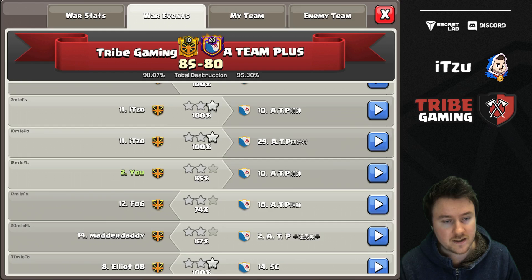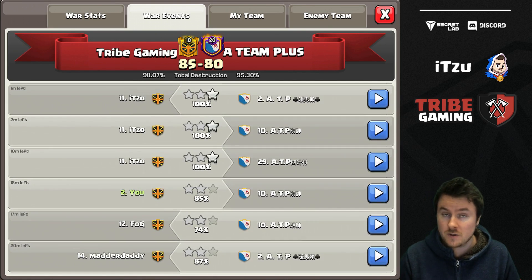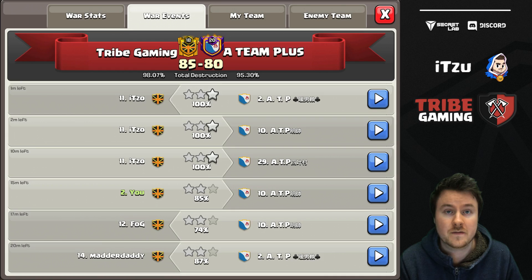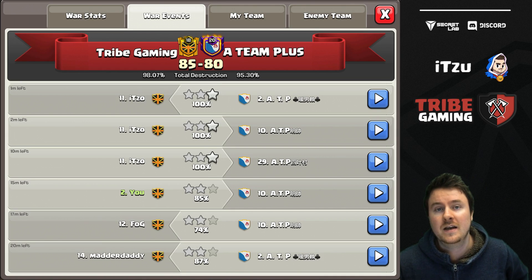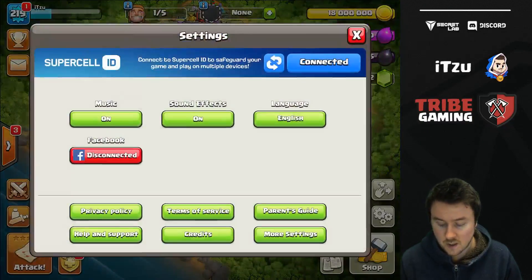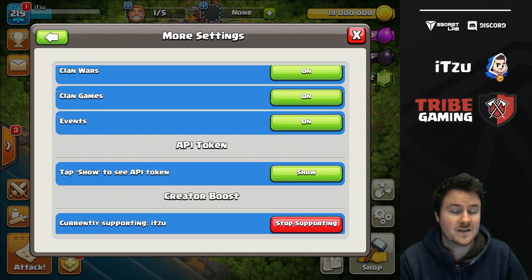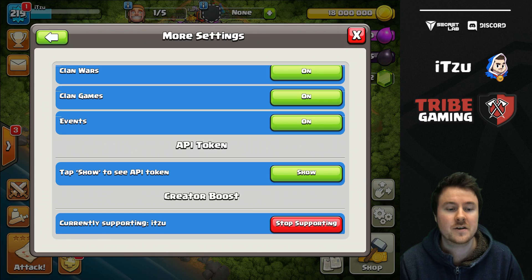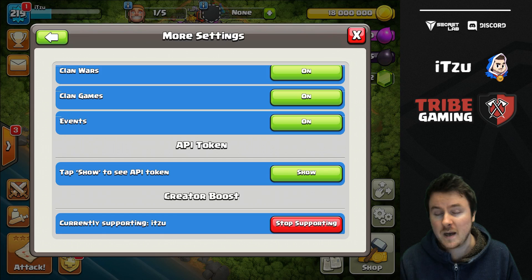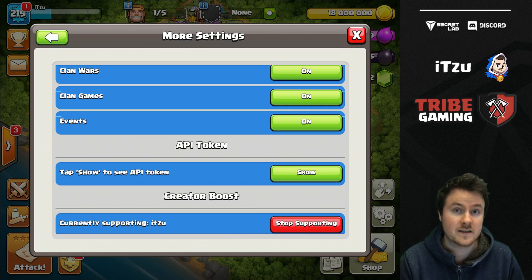If you guys would like to see my other two attacks - the one triple and the other attack which I failed sadly - check out my German channel, even though you might not understand what I'm saying, you can watch the attacks nonetheless. And guys, if you like my channel and would like to support me, go in your settings, go in more settings and scroll to the bottom. You can find the creator boost code, which is just ITSU. It doesn't matter whether it's small or big letters. Remember, you always have to retype it after seven days because then it gets deleted again.